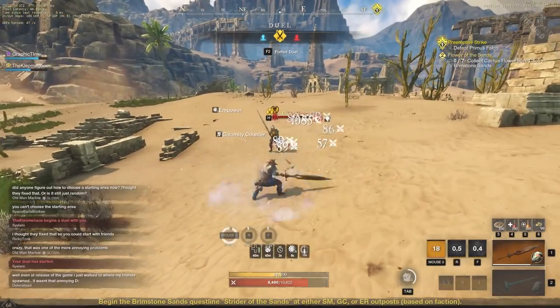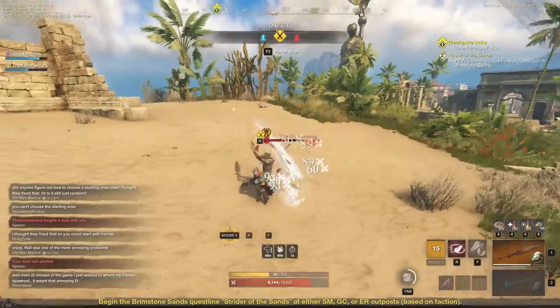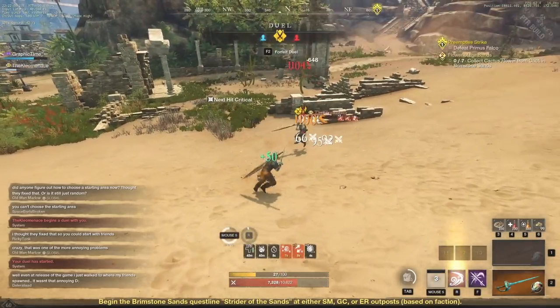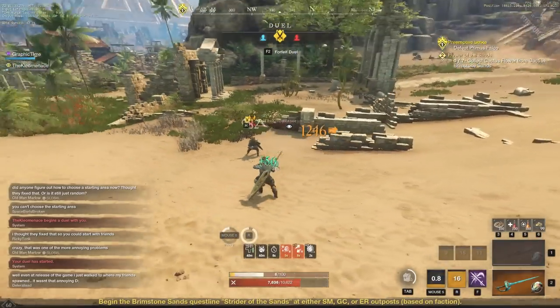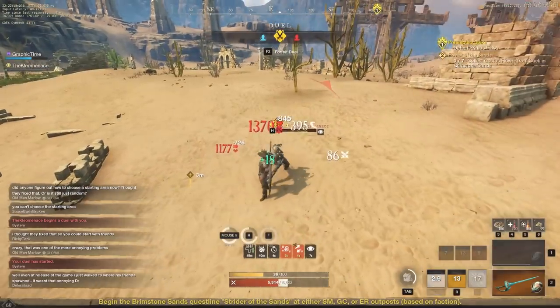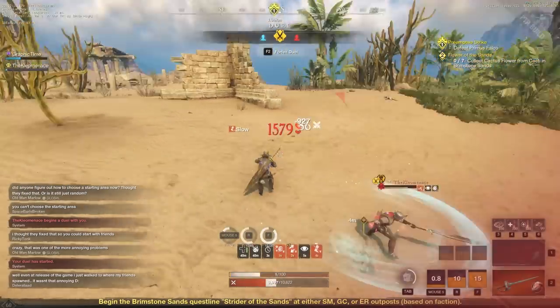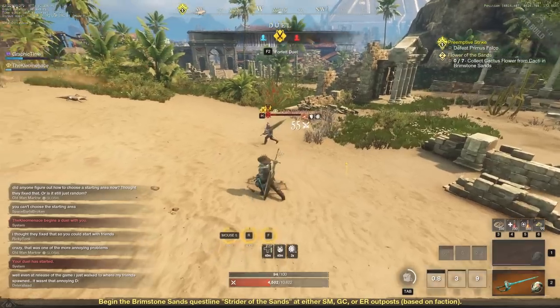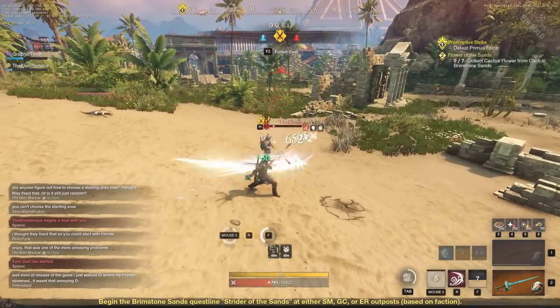So there are huge damage increases at the higher end of the gear score range. When it comes down to the total, the overall increase from 600 to 625 is about a 4.4% increase in damage, which definitely helps in many scenarios. However, it's not game-breaking — you don't need that 625, it's just going to help you output more damage in certain situations.